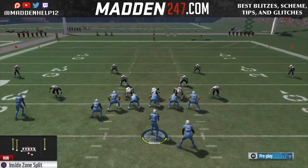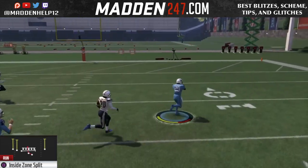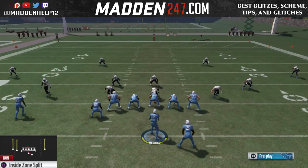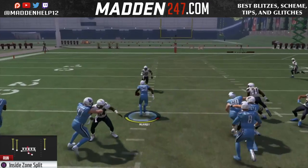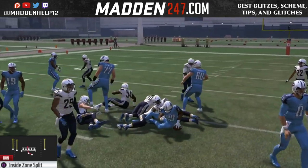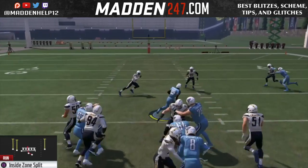This is not in every single playbook, because the tight end has to be off the line in a wing position. Some playbooks do have it though, and it's really good just because the tight end is coming across the formation and he'll act almost like a lead blocker, especially if you want to cut it back on your opponent when you see a wide open hole.